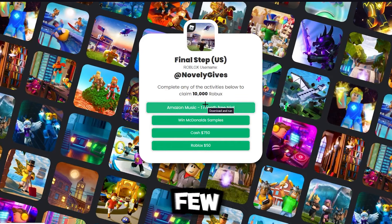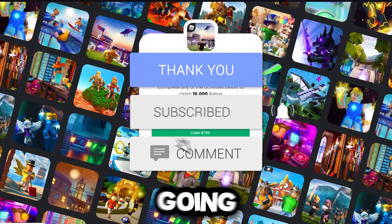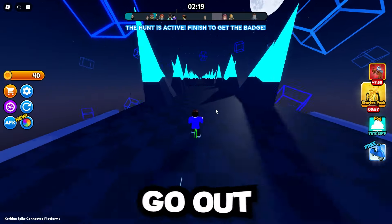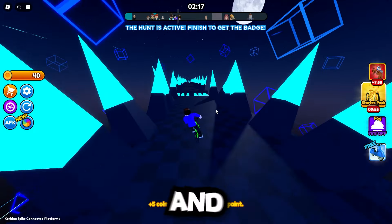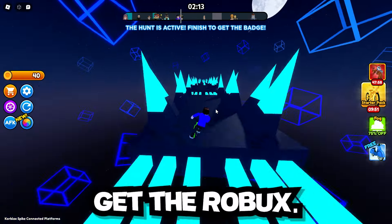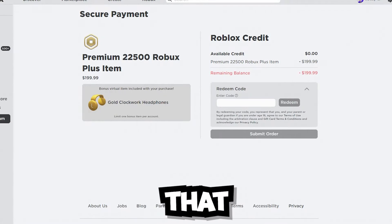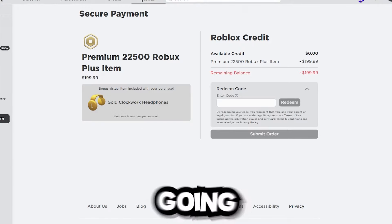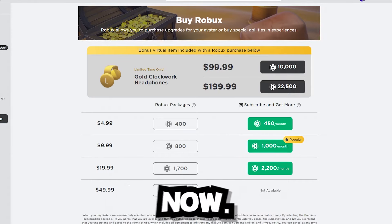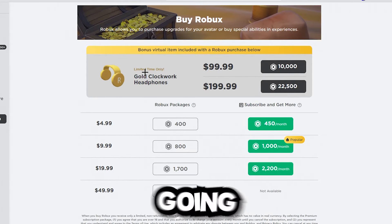You just have to pick one of these offers and do it. I'm going to pick one of them and let you guys know a secret after this. Let's go ahead and see if we get the 10,000 Robux. So we just went ahead and did that one deal, and now we're going to go to the Robux page and back to the home page.